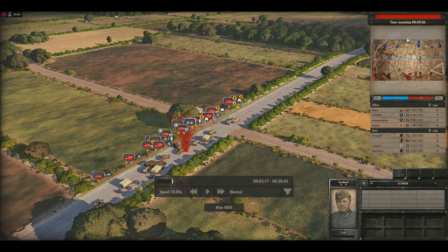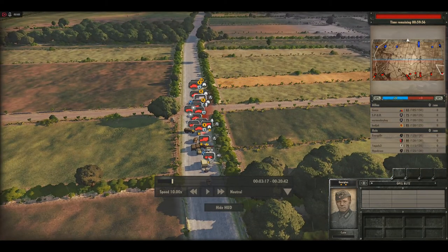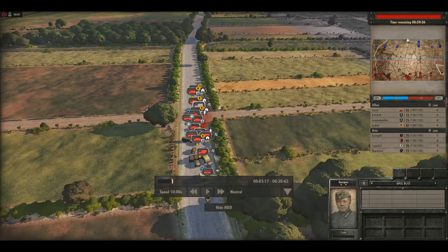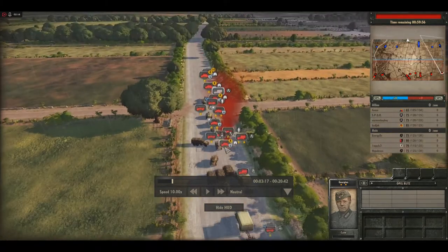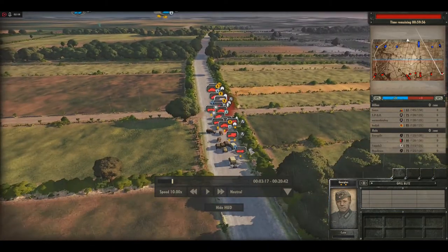I'm choosing two infantry guns for suppress and kill very fast the enemy infantry or enemy gun. I also choose one MG and one infantry troop, plus I take one mortar — and that's all.